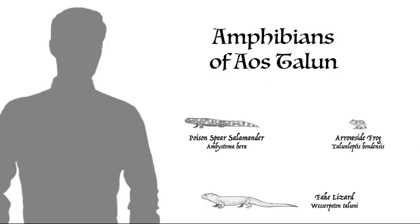Amphibians aren't as well represented in Austalun, as they need a lot of water for their skin. However, they do exist in the coastal swamps and sometimes migrate inland during the wet season. Like on Earth, amphibians in Austalun are covered in a slimy layer of mucus. Still, the fact that they can survive here shows the resilience of amphibians.